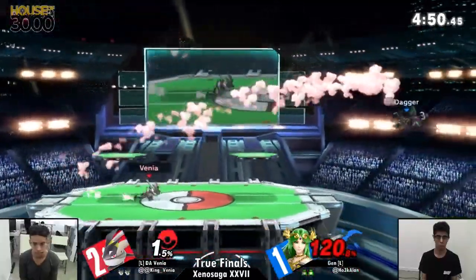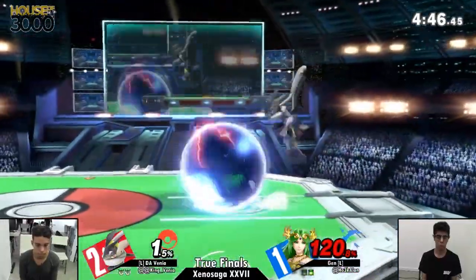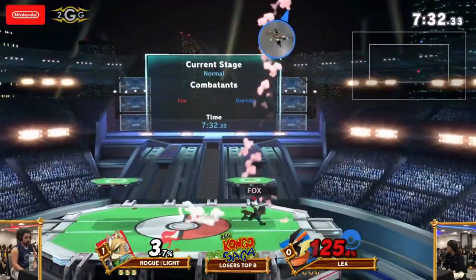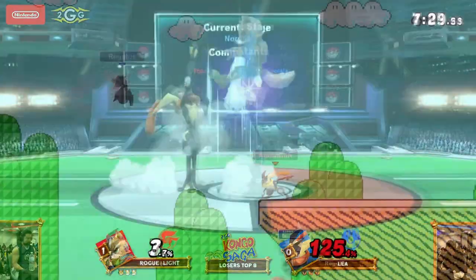Let's say you got a juggle going from up tilt and your opponent decided to land and shield. Because you're a good Greninja player, you're not going to dash attack their shield. So what do you do? You can go for a grab. Greninja does have a grab — use it. It's not the fastest in the world, coming out on frame 10, but it does have a ton of range.